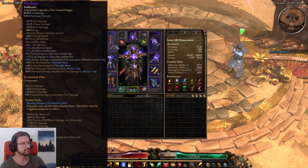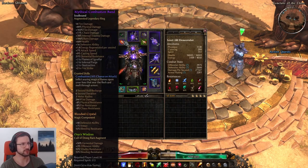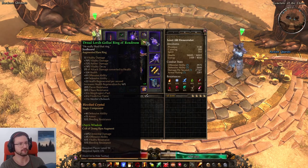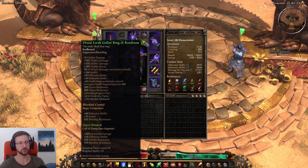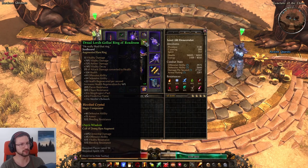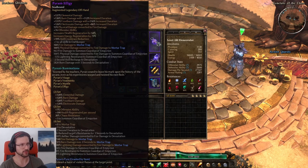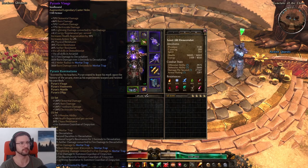For gear: I'm using Hex Flame and 4-piece Pyran. For resistance reduction, I use Combustion Band on one ring. The other ring is a Goddess Ring — not an 'of Mending' suffix, which would have even more regen. If you want to go really heavy on regen, you could play two Goddess Rings and max out both Vindictive Flame and Mogdrogen's Pact. It wouldn't be quite Avenger Warlock level, but still very good regen. Pyran also supports regen, so going for regen on a Mortar Trap build like this is pretty self-explanatory.